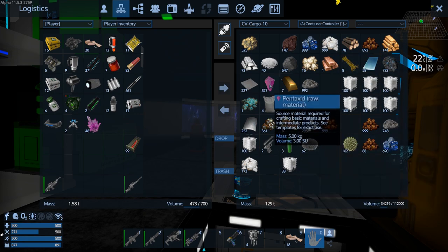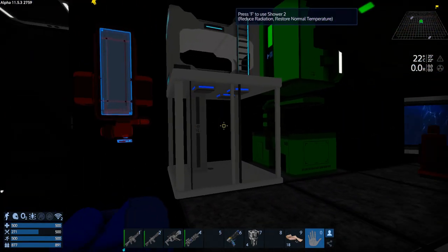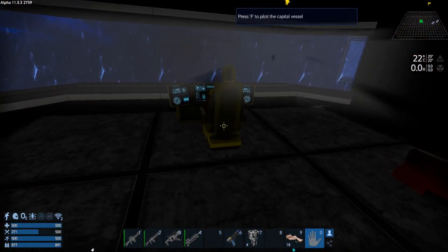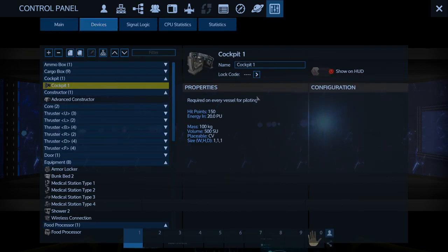We've got 527 pentaxid now so we're doing good on that, but it uses a lot to warp around — just constantly feeding stacks and stacks into the pentaxid tanks. We've got to go somewhere else obviously, because we can't stick around here forever. We're almost out of credits. We could play the waiting game and sleep until vendors reset, but I don't feel like twiddling my thumbs doing nothing.